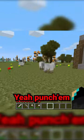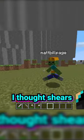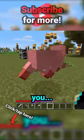Matt, look how many sheep there are. Yeah, punch them. Yeah, I know. Wait, they didn't drop wool? You need shears. Oh, I thought shears weren't added for like ages yet. I've already punched them, they just don't have a naked version yet. Oh, you bastard.